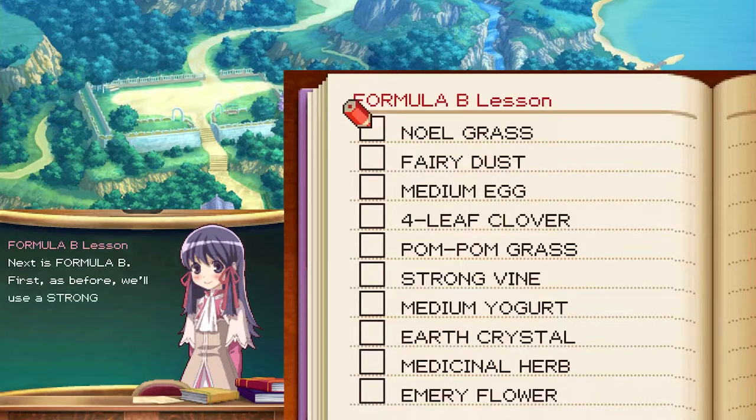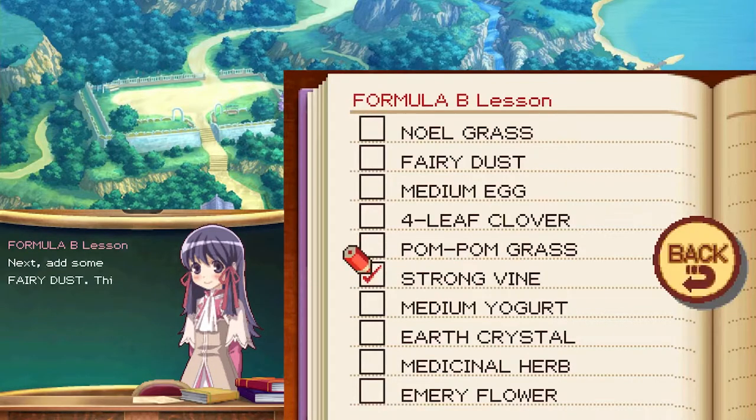Next is formula B. First, as before, we'll use a strong vine. Next, add some fairy dust — this boosts its strength. Finally mix it in an earth crystal and it's done. So only one ingredient is different. And it's an item that I could get? Interesting.